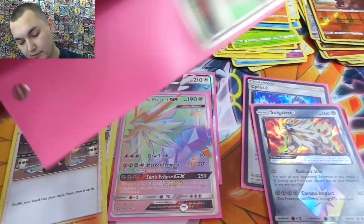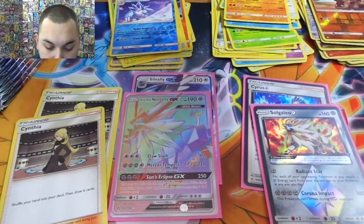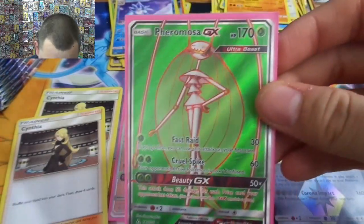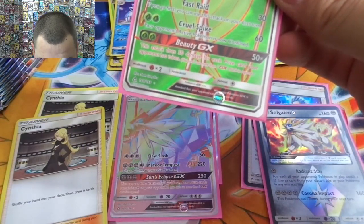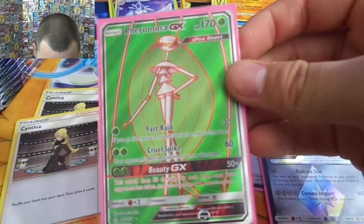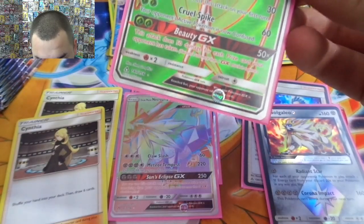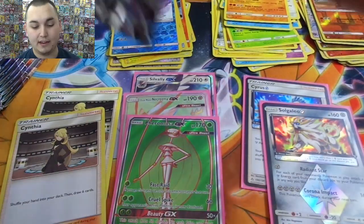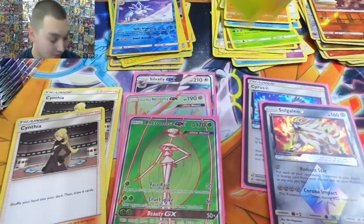Honestly I've never seen this card before. You got Fast Raid — if you go first you can use this attack on your first turn, so that's not bad: 30, you can knock out maybe a basic especially with the Choice Band. Cruel Spike — your opponent's active Pokémon is now confused, 60 for two. And Beauty GX — this attack does 50 damage for each prize card your opponent has taken, so if your opponent is kicking your behind, you want to use it until they're down to like two, maybe three prizes.